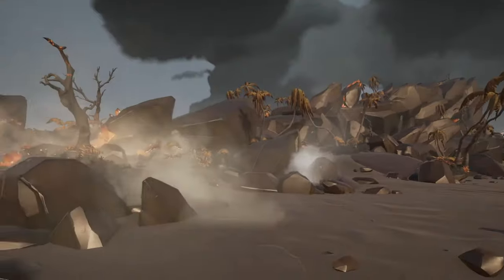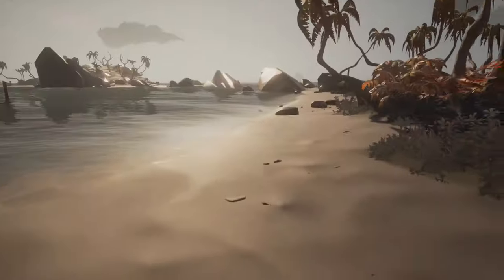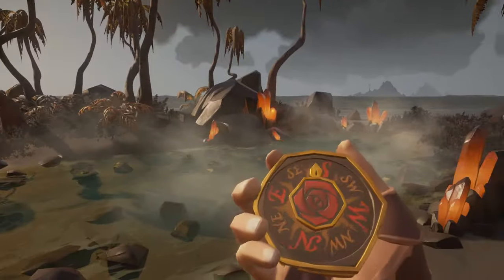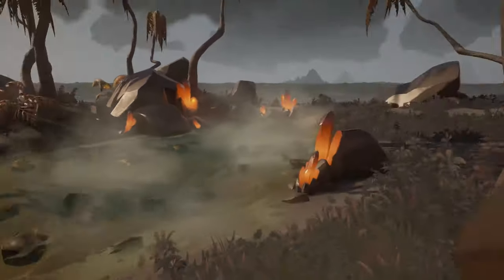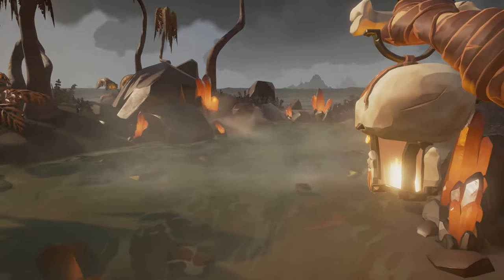The easiest way to do this would be to locate yourself on the island which has the pier attached to it. You just want to go inwards on this island towards the end, towards the south. And you will see the Crystal Pool. You just want to come up to this and lift up your lantern.